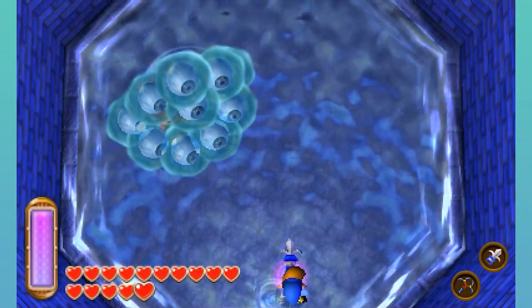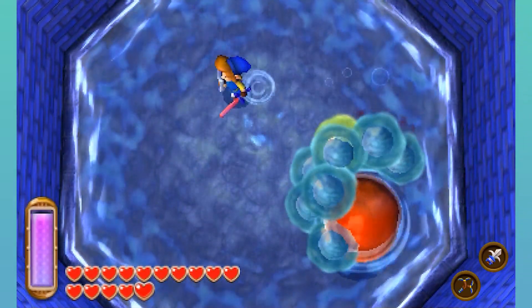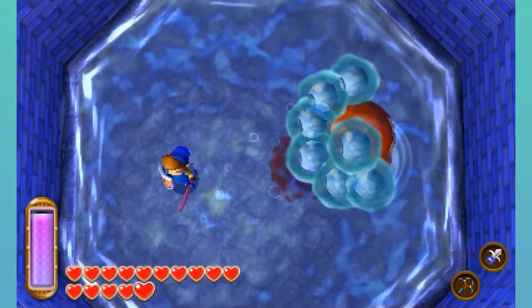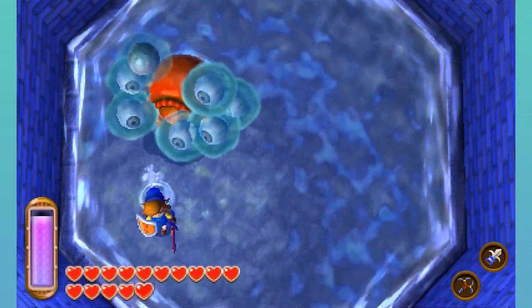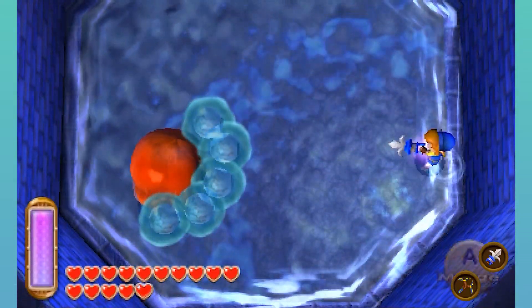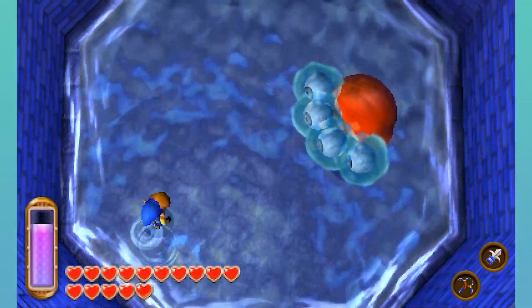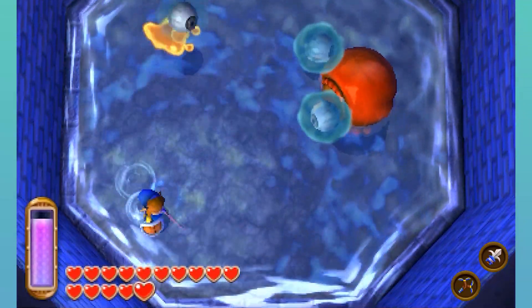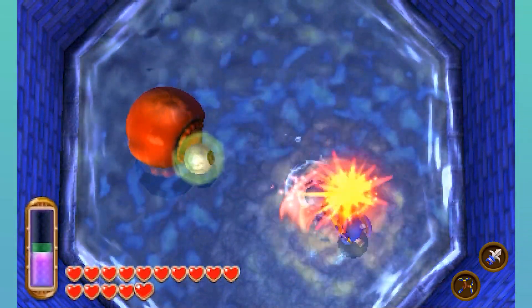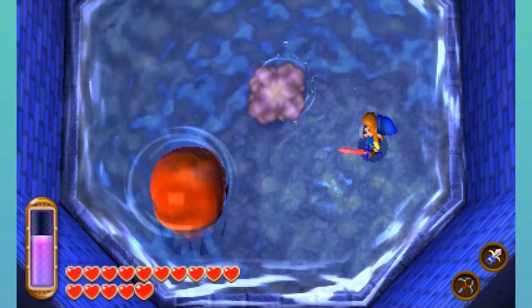It's time to face Argus. Argus is gonna be protected by these eye things — use the hookshot to pull them off one at a time, and use your sword to hit them. Once that is done, you'll be able to make Argus vulnerable. Don't forget you can also grapple diagonally as well — that does help if you're at a weird angle. Only one more of these mini eyeballs left to fight. And there we go — Phase 2!